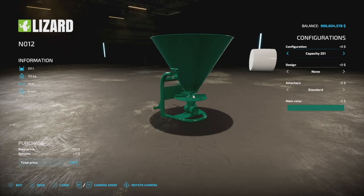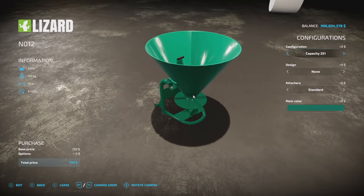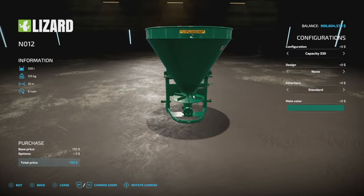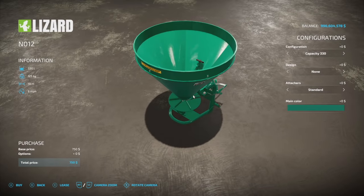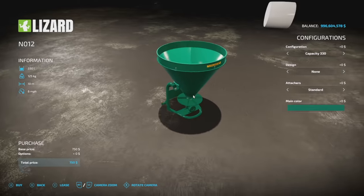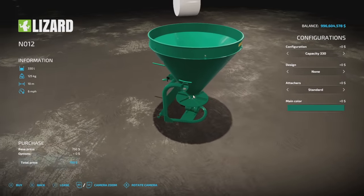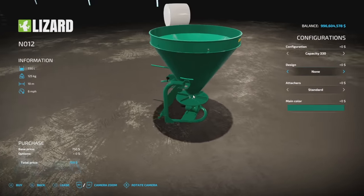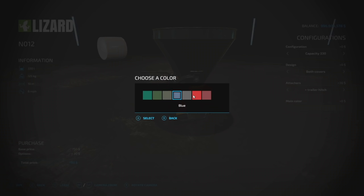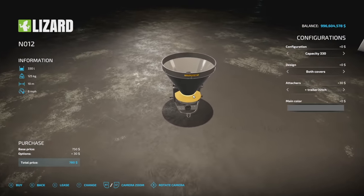Looking for an older fertilizer spreader? From All Street and Slycliffe we've got the Lizard N012 — I believe this was in Farming Simulator 19 as well. You have a 251 liter and 330 liter capacity for small fields, a 10 meter spread at 6 miles per hour, 125 kilograms, and only two slots on console. A couple different designs, a trailer hitch option, and color choices to match whatever you're running. Very neat mod with great detail.